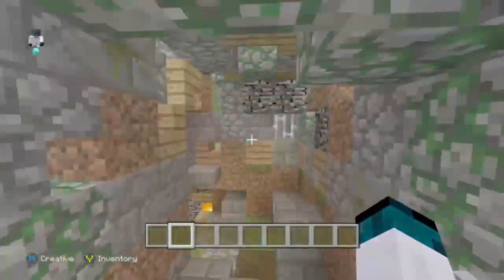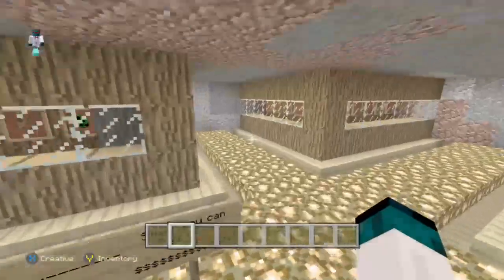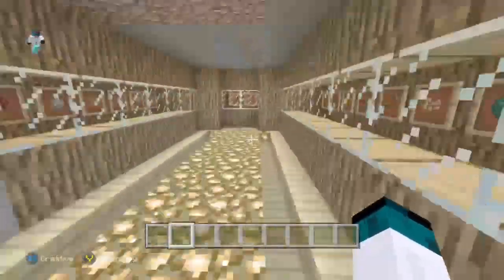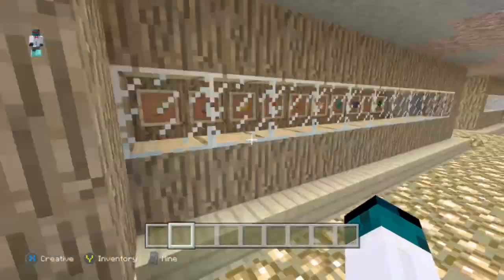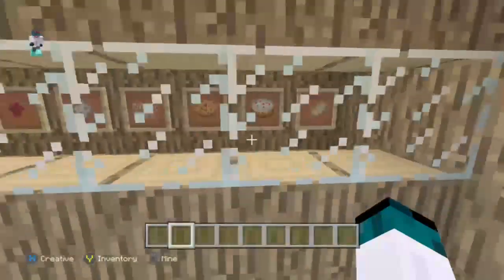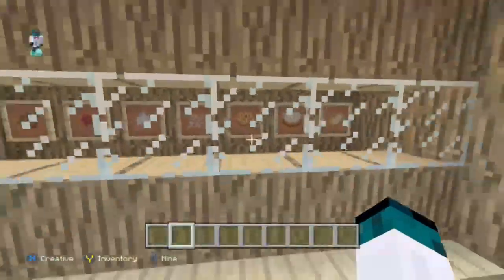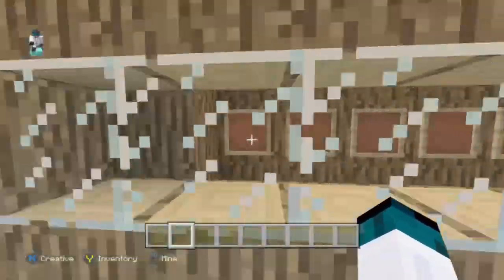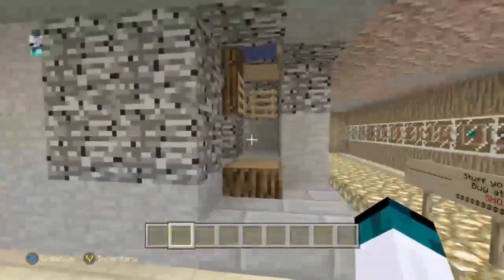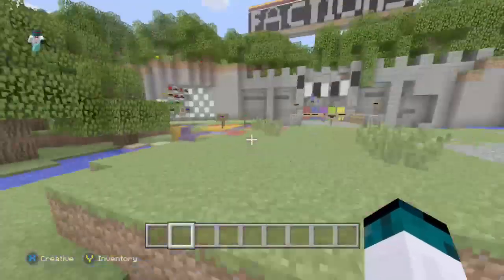Over here we have a preview shop — kind of a quote-unquote preview — where you can basically check out what kind of things are in the shop. It's not finished. This is pretty much all we have left to do before opening for beta. You can buy food, spawn eggs, obsidian, ender pearls, more eggs, special sultan blocks, cookies, cake — you get the concept. You can also buy golden apples and god apples, but they're really expensive.